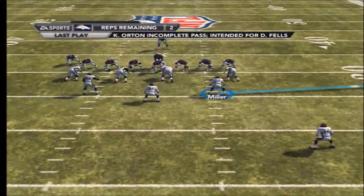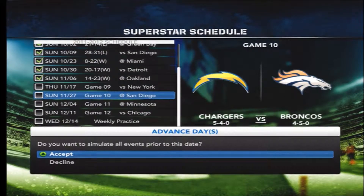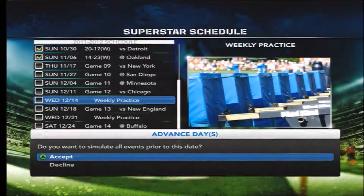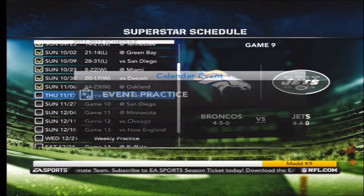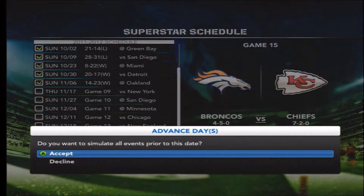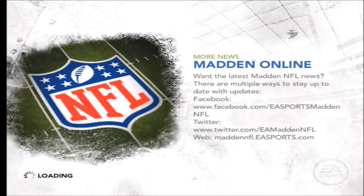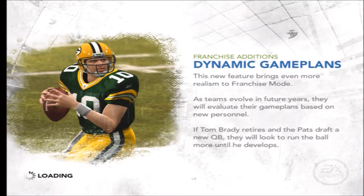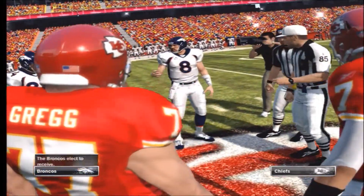So I play practice mode, which will disappear once you play or simulate it. I play one practice mode, then I decide to simulate every single other practice mode to try to somehow fix this glitch that's been going on. My next opponent is supposed to be the New York Jets — I'm trying to simulate to any other game further in the season. I try this one more time, and look at that — I got the Red Sea this time. Finally it's the Broncos versus the Chiefs.